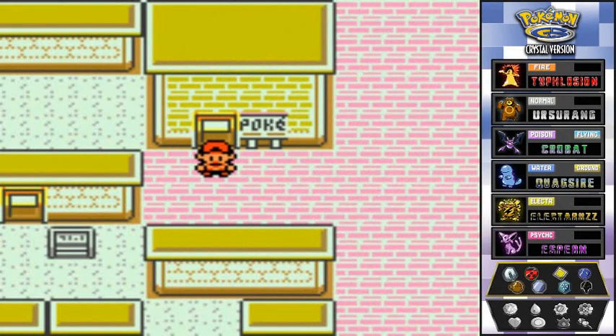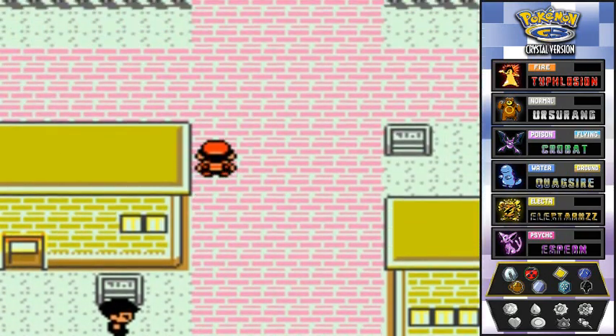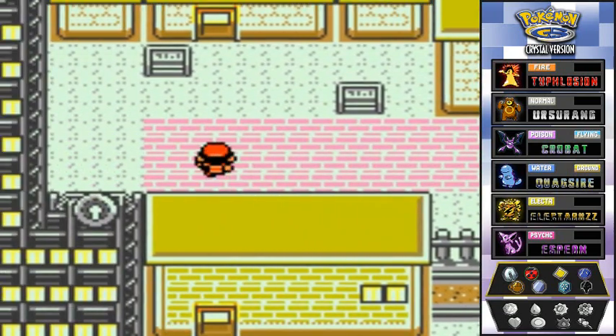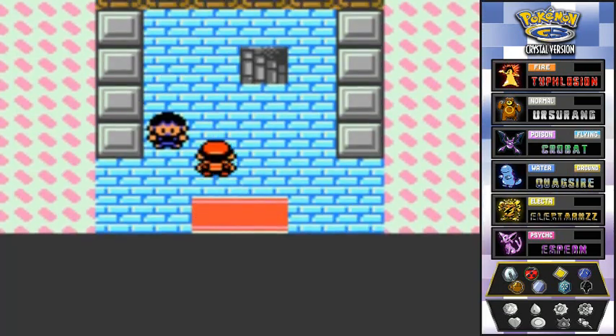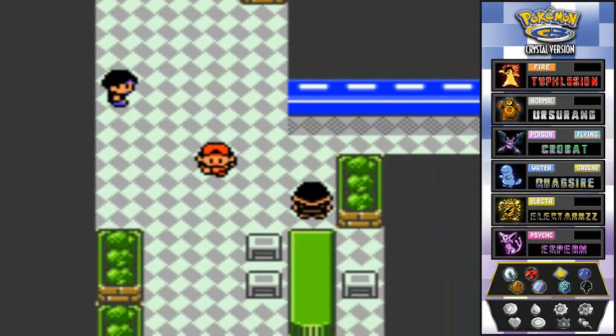What's up guys, it's me your badass host Draven, and welcome to another episode of our Pokemon Crystal walkthrough. So we got done with the first part of the Team Rocket excavation right here at the radio tower. Now it is time to go to the underground path because they hid the radio tower director in that place. We already got the radio card key, and it's time to go down here.